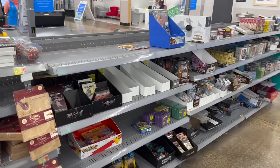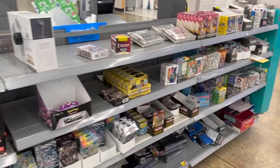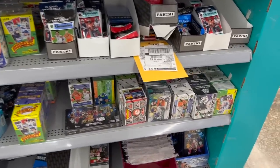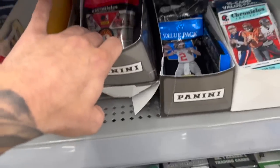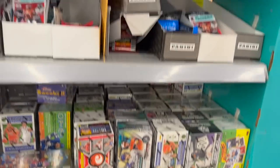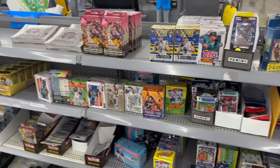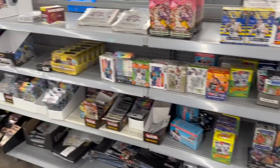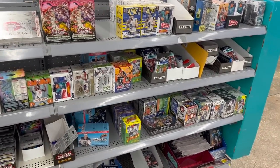We just got here to the Dallas Walmart and as you guys can see it is looking pretty bare. They got some Yu-Gi-Oh, and over in sports it looks like they have some return labels. They do have some hanger boxes, but overall it's pretty underwhelming stock here at the Dallas, Texas Walmart, so we're definitely not going to hang out here too long.